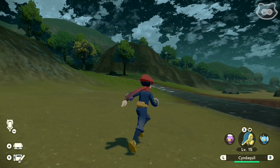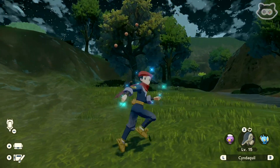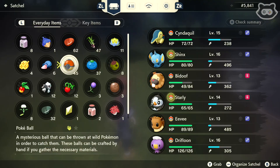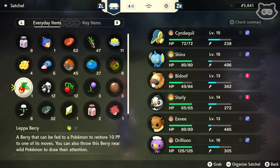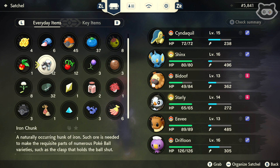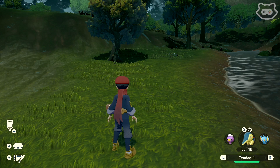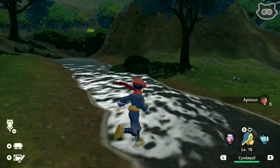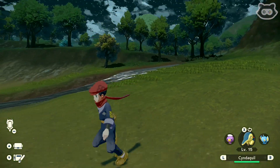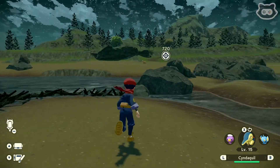We don't have space for the acorns. We need acorns for Pokeballs, so we're going to have to get rid of an item. I think we should get rid of the Revive because I don't know what some of the other items do, and we can craft Revives. So I'm going to discard it and instead pick up the Apricorn, because those are a key crafting material. I'm pretty sure we can craft or buy Revives from somewhere.